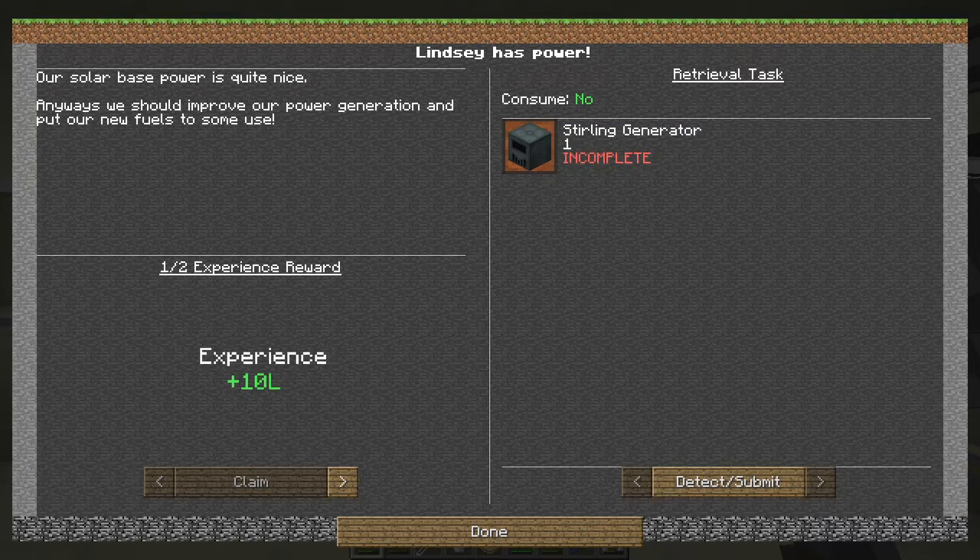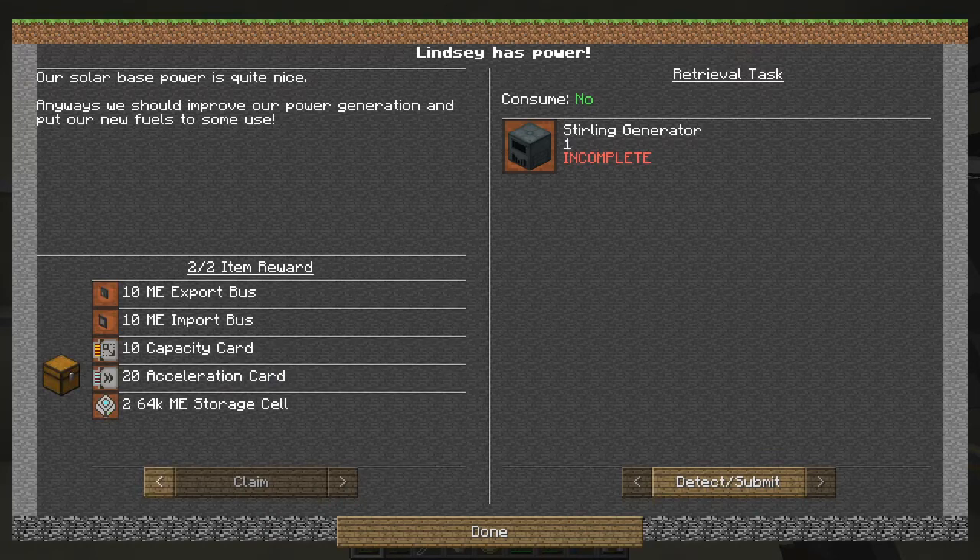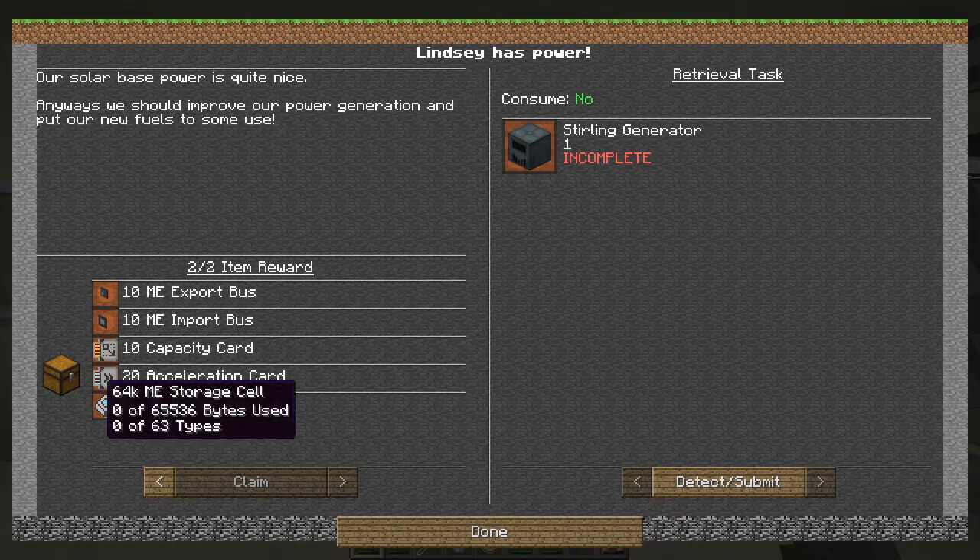We want one Sterling generator — we've already done that but I'll probably need more than one. Here we get 10 XP and then a choice reward of different items: storage buses, import buses, capacity cards, acceleration cards. It's very difficult to choose, but I suspect the 64K storage is the hardest to get by a long way, and we can't make any of those at the moment.